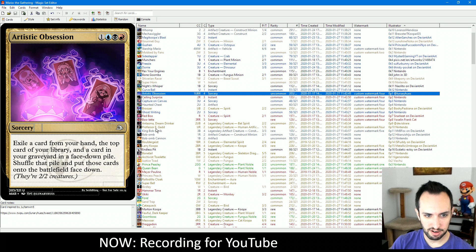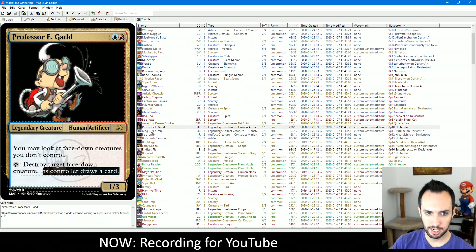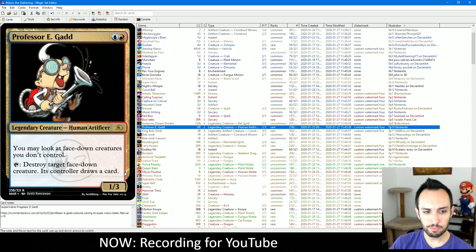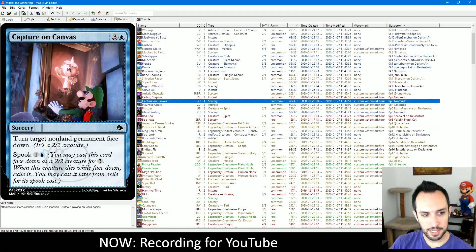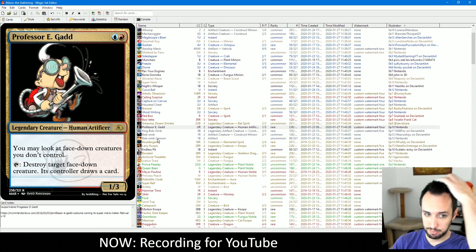Targeting your own creatures can be very powerful with Professor Egad. You can cast Artistic Obsession, play a card face-down, or play something like Ceiling Surprise face-down as a 2-2 for 3, then have Professor Egad kill it — you get to draw an extra card. Then Ceiling Surprise costs only one more than just casting it normally, so by paying one extra mana you draw a card and get flexibility about timing. In playtesting we found this is a really powerful card with spook cards. It also does cool things with Capture on Canvas: you can turn your opponent's card face-down and then use Professor Egad to destroy that 2-2 creature — though they do get to draw a card.